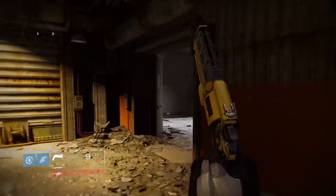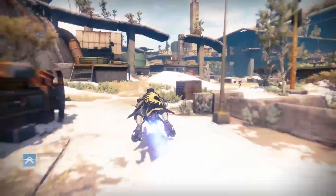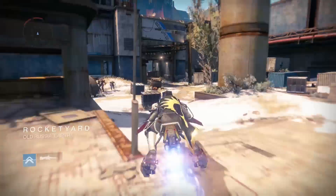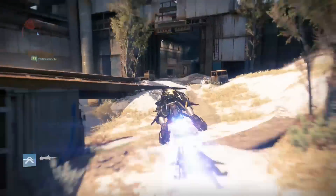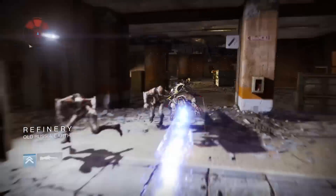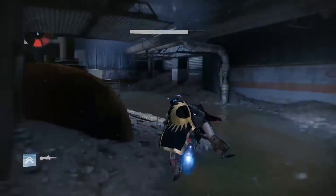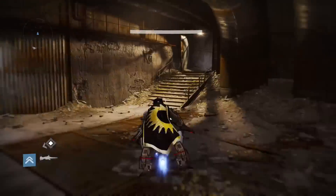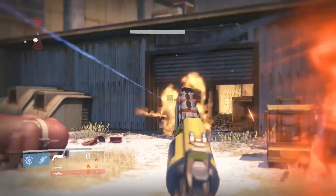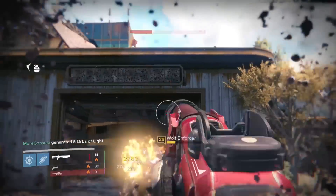From here you can head to the next target, who is located in the Blast — the area in which you fight the Fallen devil walker during the Devil's Lair strike. Make your way through the divide into the spawn area for the Devil's Lair strike and follow the path you would normally take through the strike. Go past the Fallen and Hive battling each other, through the lasers and through the refinery, until you come out at the Blast. Then immediately go left, and in this building you will find the Wolf Enforcer target. Quickly dismantle them and move on to the next target.